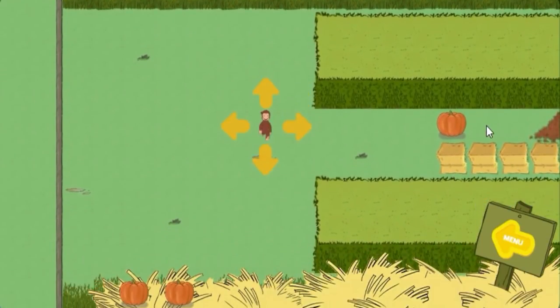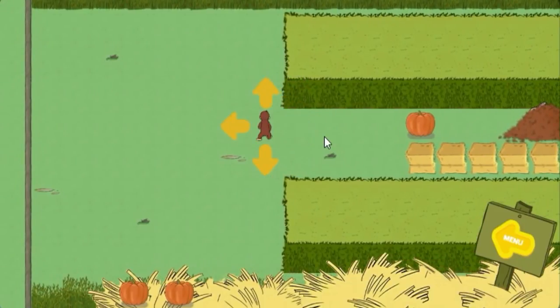To move George, use the arrow keys on your keyboard or click on the screen next to him.